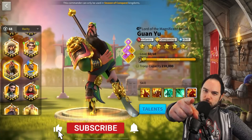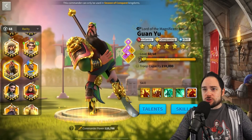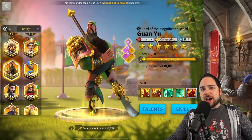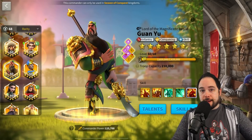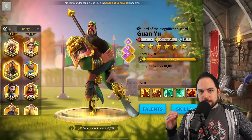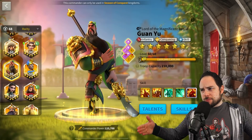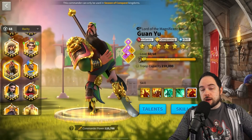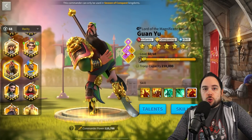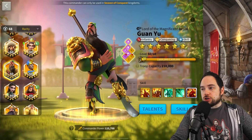If you like Rise of Kingdoms guides that help you get value and smash your enemies, then smash that subscribe button. What are you waiting for? This is day three of Commander Week. Yesterday, we talked about the best 5-5-1-1 legendaries. The day before, we talked about the best 5-5-5-1 legendaries, saving you sculptures, and it's day three, where we're saving you sculptures yet again to get serious value by strategically using that skill reset item, where you can reallocate the skills and hope they land in just the right places.